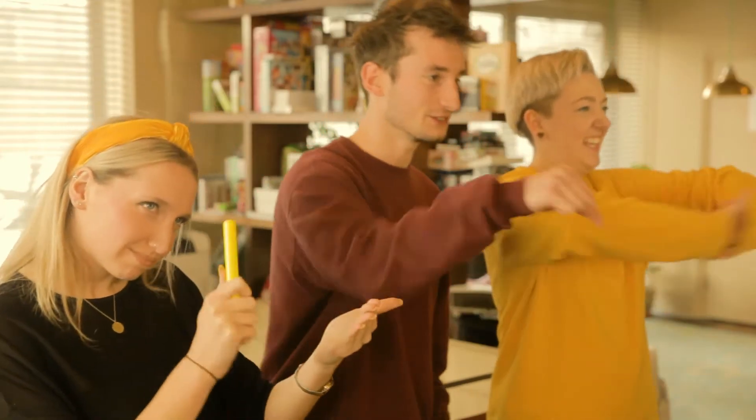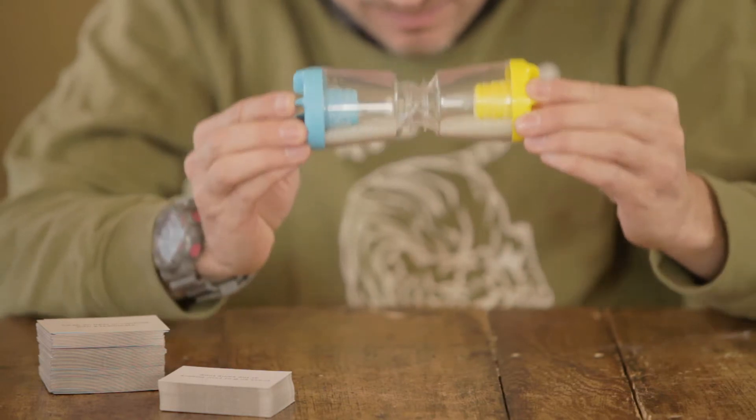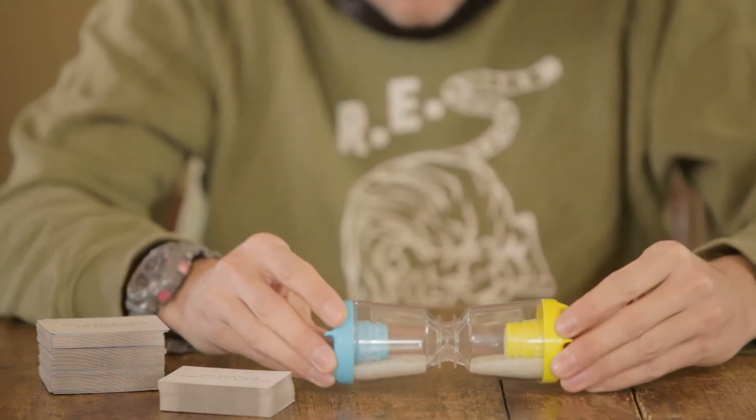Now split into two teams, team yellow and team blue. Tip the timer to make sure there's an equal amount of sand in each half. Decide which players will go first and hand those players the batons.